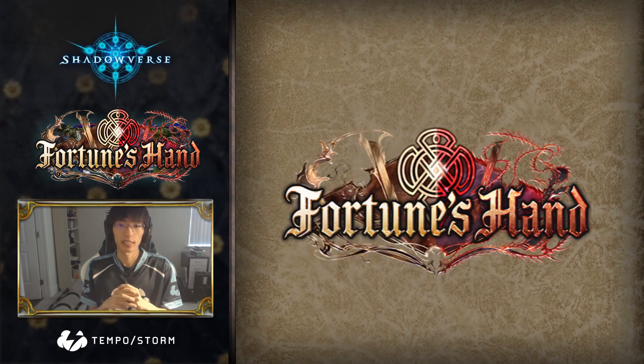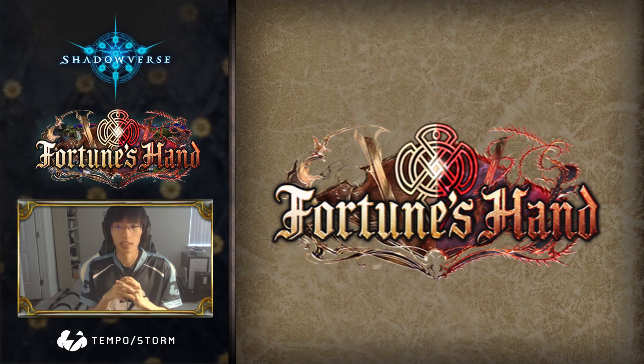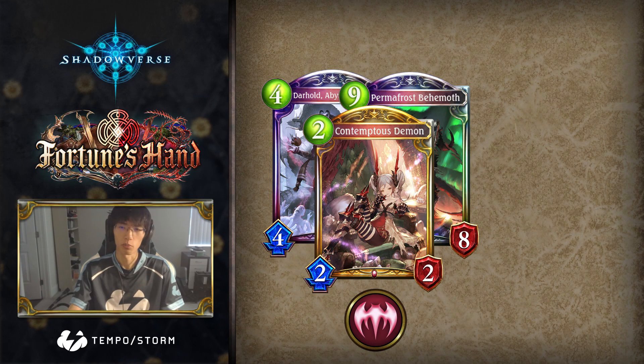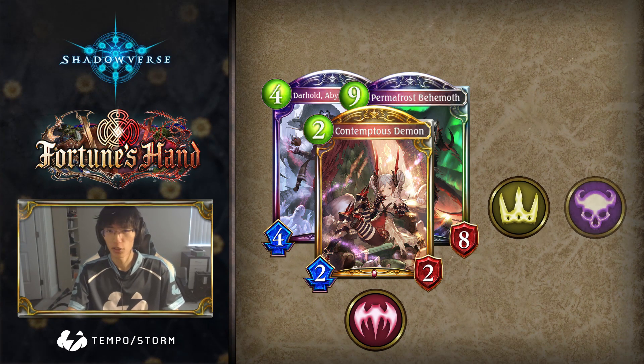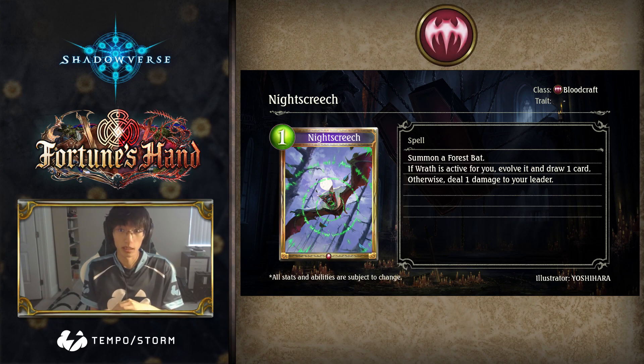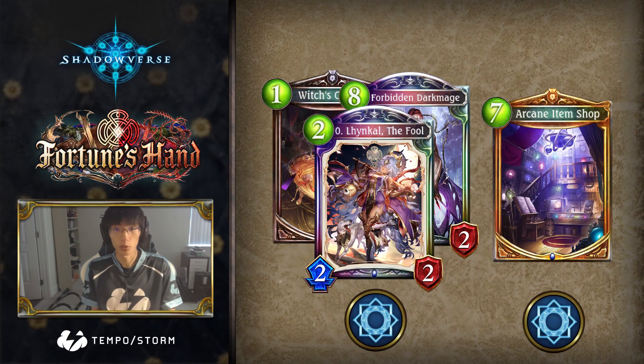Early in the Fortune's Hand expansion, we saw players experiment with a faster version of Wrathblood that ended up struggling against powerful midrange, Swordcraft, and Shadowcraft decks. While I don't see Night Screech significantly improving the midrange matchups, a shift in the metagame may allow an aggressive Blood deck to become a niche counterpick against decks like Dirt Rune and Item Shop Rune.